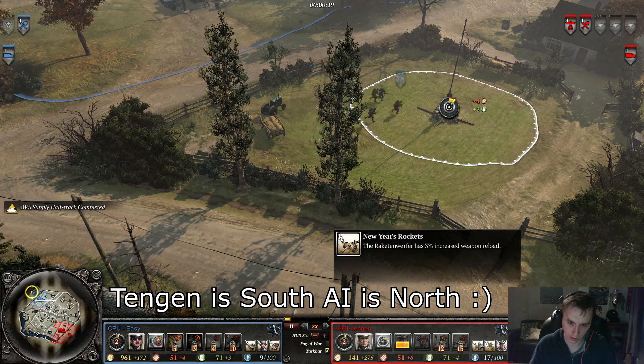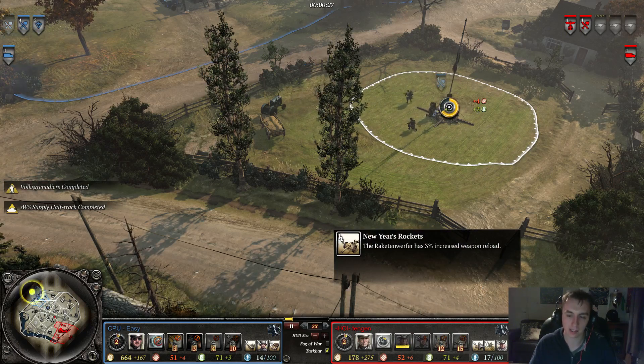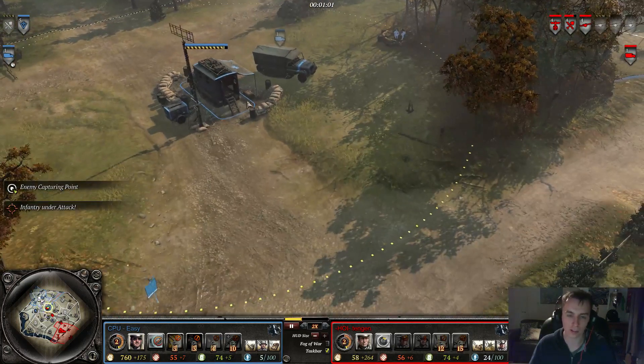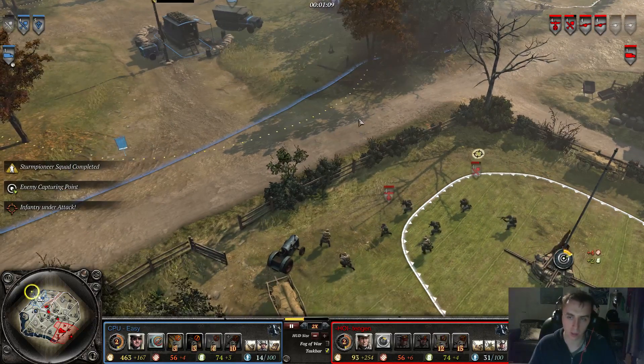Tengen, bulletin-wise, has got Rackettens with 3% increased weapon reload — it would be really good if he had 3 of those bulletins. All he's got to do is destroy the Command Headquarters, by the way. So he's got one Rackettin out and he's currently 1 minute into the game.